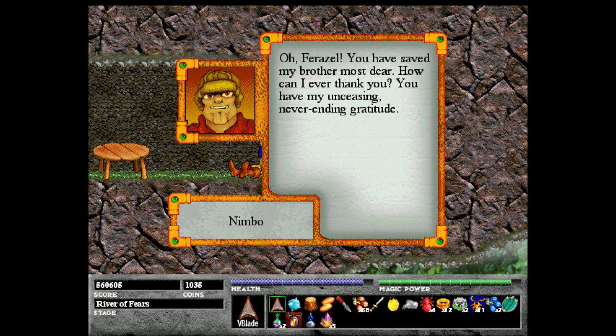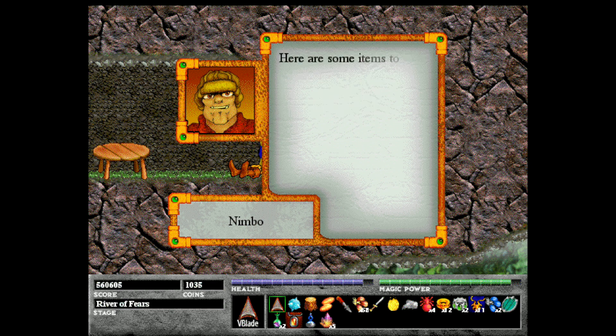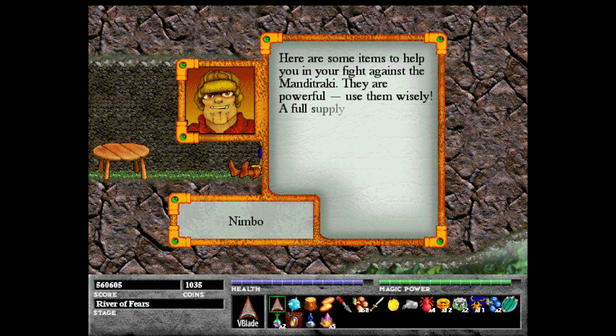Nimbo says: 'Oh farazzle, you have saved my brother most dear. How can I ever thank you? You have my unceasing, never-ending gratitude. Here are some items to help you in your fight against the Mondotrachi — they are powerful, use them wisely.' A full supply of fire seeds and Xeridium seeds.